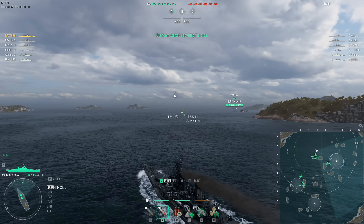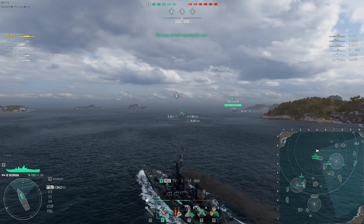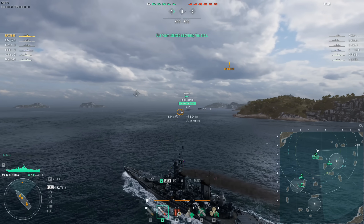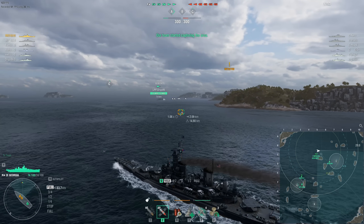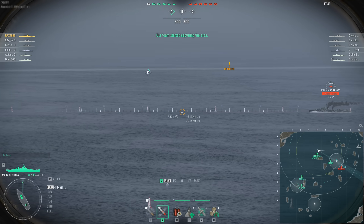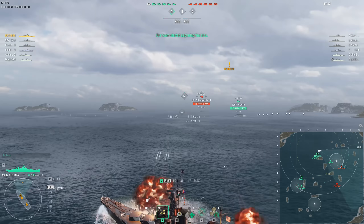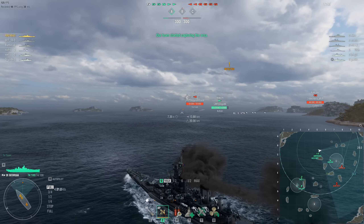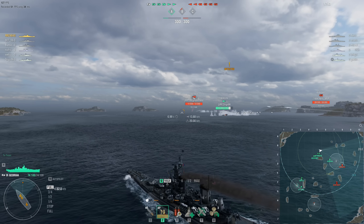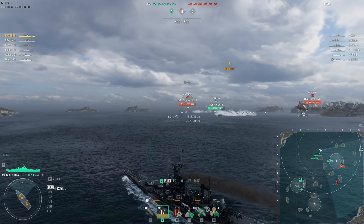The friendly Jutland down in Alpha does appear to be doing a pretty good job of taking it. RRZ has been spotted — unsurprising, the Georgia's stealth isn't fantastic. It's the enemy Cossack, which is not great news for the Benson, who has been spotted by the Cossack. Both destroyers are smoking up. The Benson's already gotten his torpedoes away, but you can run faster than the Benson torpedoes.